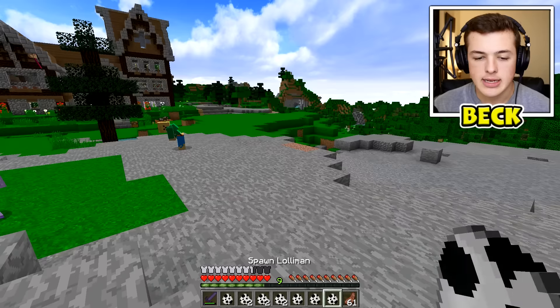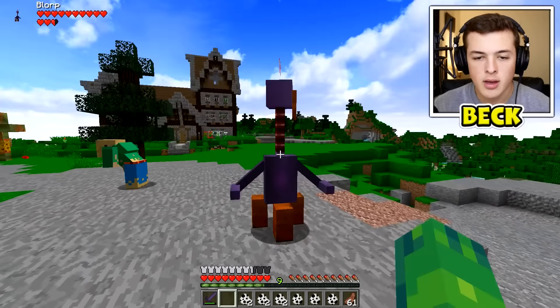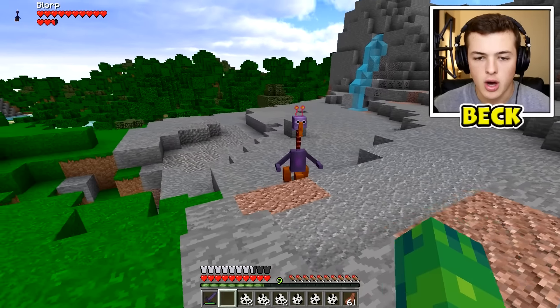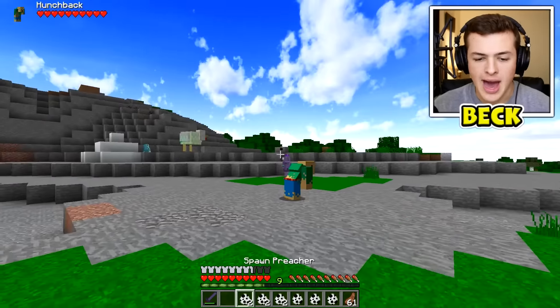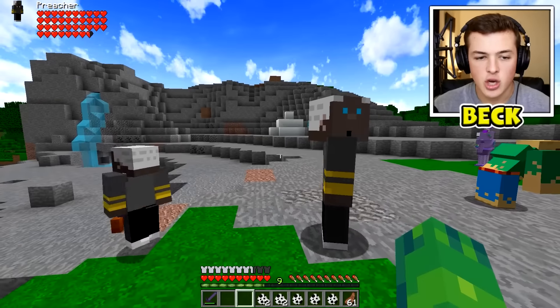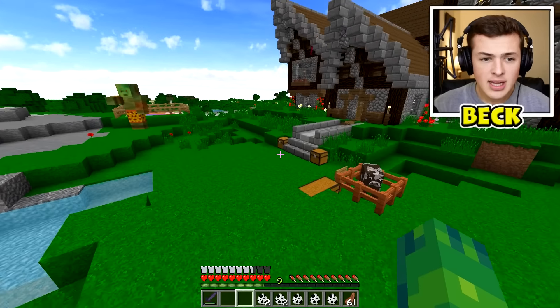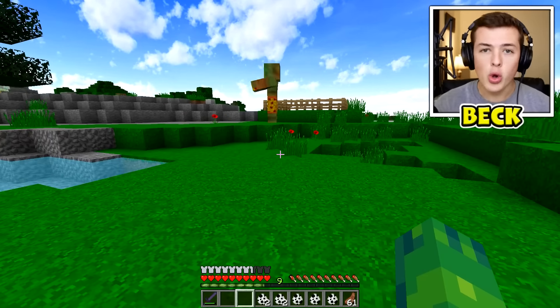We got a Blorp. Hi Blorp - I think they're trying to fight each other. Here's a preacher - their mouth moves! What? This is an awesome mod, this was a lot cooler than I thought it would be.